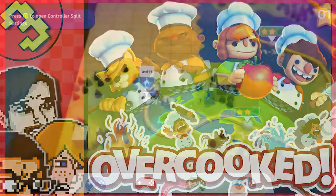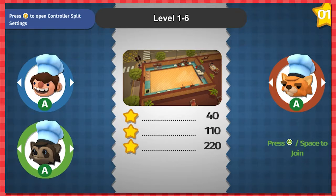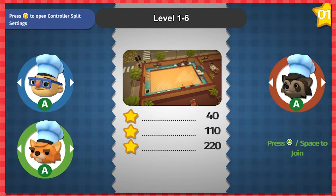Hey everybody, welcome back to another episode of Game Face! We're still playing Overcooked, it's great. We unlocked a raccoon off screen, so that was cool. I like the grumpy cat raccoon. I like the cats too. Somebody's gonna use that raccoon — yeah, I'll use the raccoon.